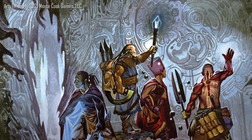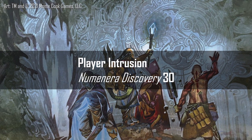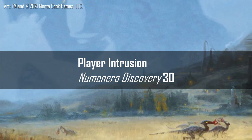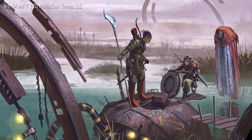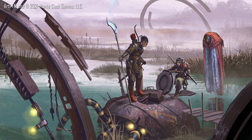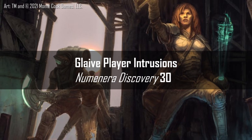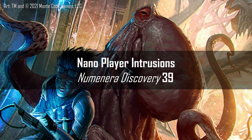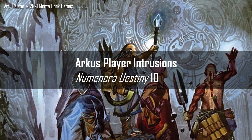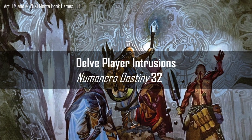Player intrusions were introduced to Numenera with the publication of Discovery and Destiny. By spending a single experience point and pending GM approval, the player can grab the reins of the narrative and direct it to their advantage, add depth to the story, or shortcut a rules process to guarantee a desired outcome. Viewing them as extra abilities is a great way to make use of the mechanic while getting used to the concept. Each character type has suggested player intrusions in their respective sections of the books — consider these like powers that, instead of costing points from your pool, simply cost XP. Feel free to brainstorm new ones if improvising on the spot is a challenge.